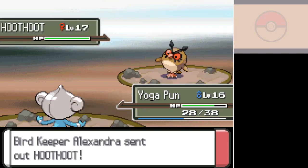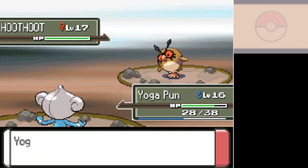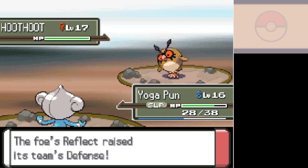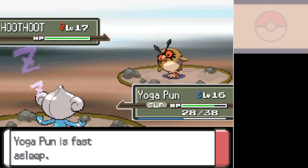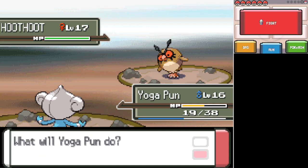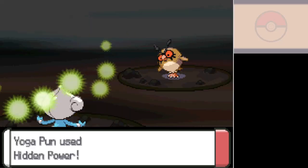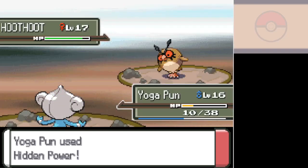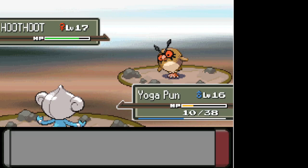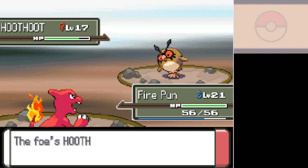Hypnosis — how dare you. Just for that, we're not going to use Hidden Power on your Hootoot; we're just going to drop some rocks on it. It might be better to swap Yogapun out though. Reflect is going to reduce physical damage for a bit, so... Uproar — while Uproar is in effect, Pokemon on the battlefield cannot be put to sleep, or they can't stay asleep either. Neutral damage against Hootoot means it is not ice, grass, or ground, so all we have left to work with is steel or water.